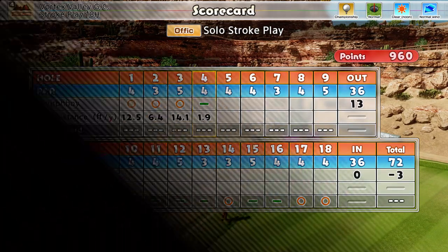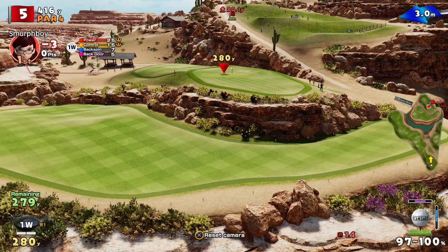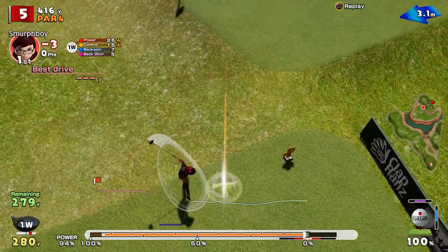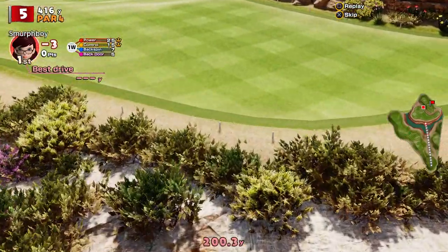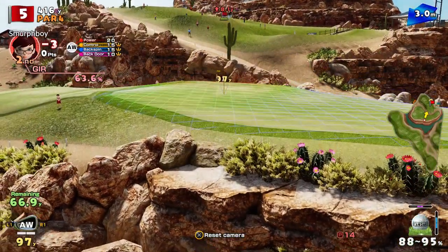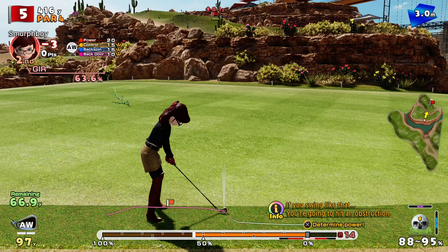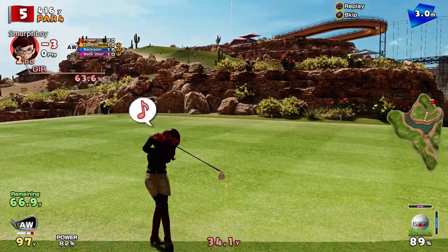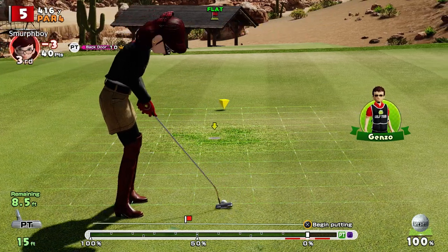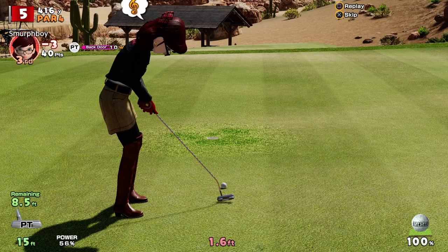So we're doing alright. Hole five, it's a par four. I can't really pretend I've got all the beans, but should have enough to get it up on there. It's a 67 on the rough so stopping it's going to be tricky. Nine foot putt for a birdie — that'll do nicely.